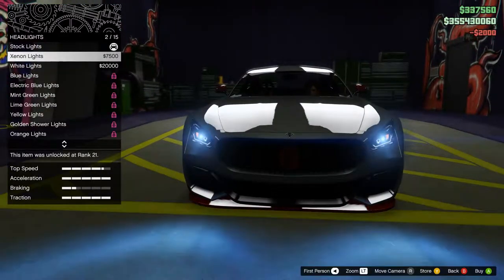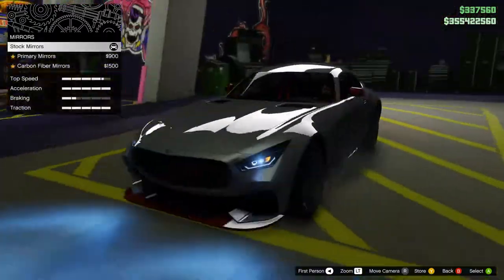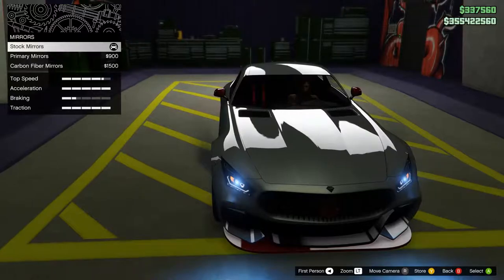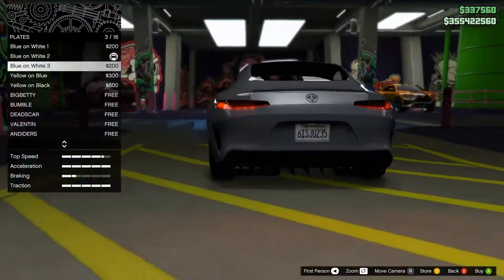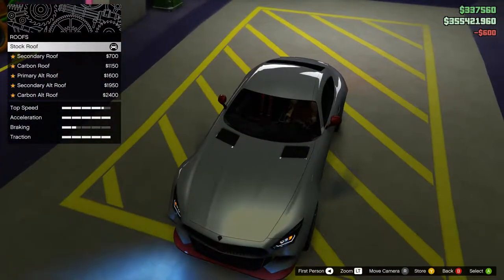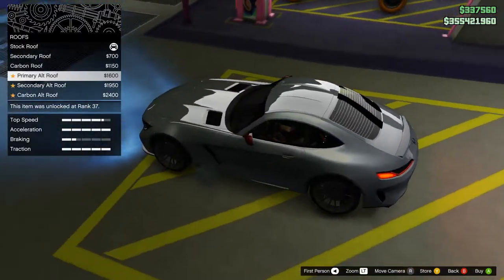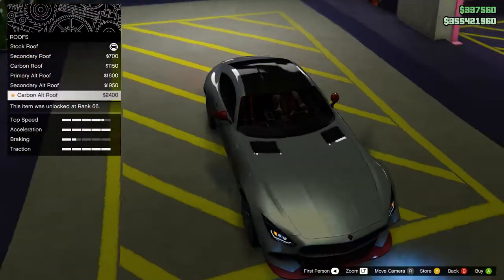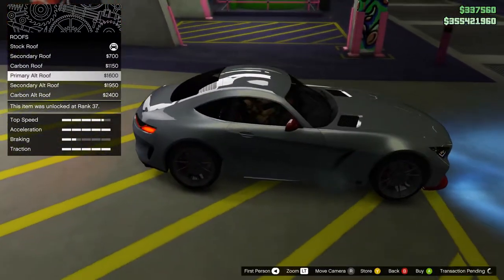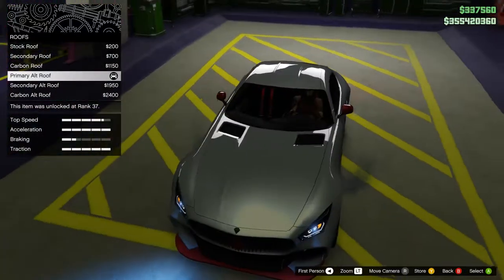Lights - of course we'll get the new super lights. I think liveries - we'll check liveries last. Stock mirrors, primary, and carbon - I'm going to keep them stock for now. Plate. Roof - we can have a secondary roof, a carbon roof, and a primary out roof, with a secondary out roof and a carbon out roof. So either flat or with a slight shape. The slight shape fits the hood a bit, so I'm going to take that.